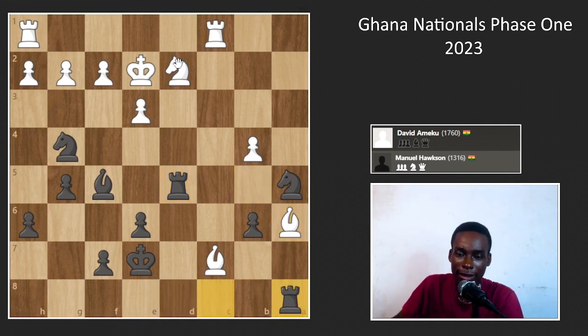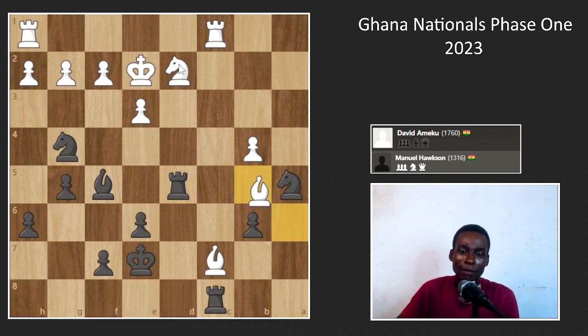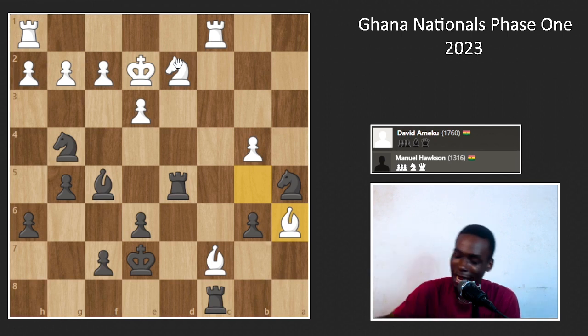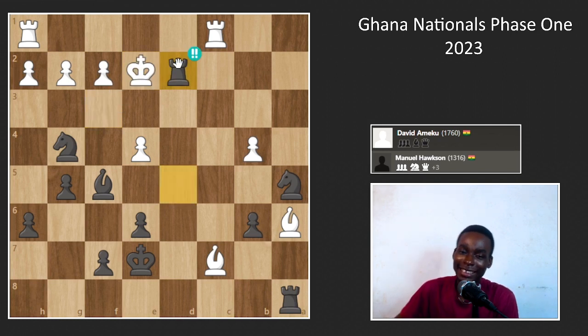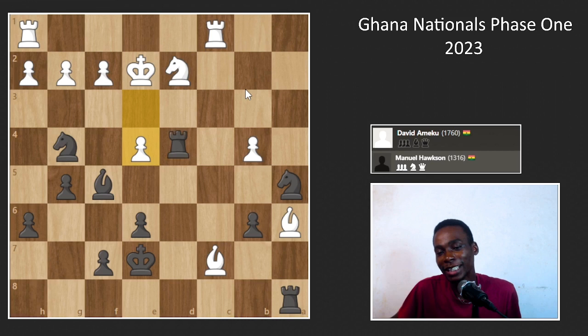The bishop moves to a5 attacking my knight, the rook moves to a8 attacking the bishop, and my opponent finally plays e4, forking my bishop and knight. Interestingly, the moment he played Ba6 and I played Ra8, I suddenly saw the tactic. So when e4 came I didn't even hesitate — I went rook takes, king takes — I expected king takes — and then the knight jumps in. Chess.com gave me a brilliancy there. Rxd2 check!